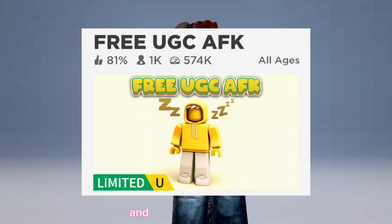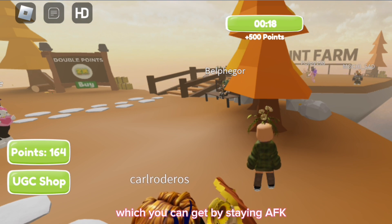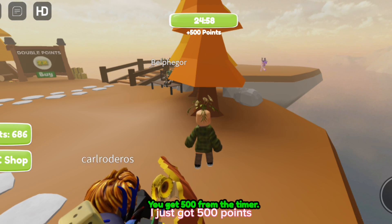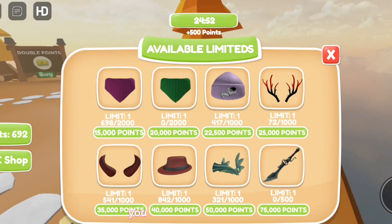Moving on to more free items which we can obtain in this game. To buy the items for free you need to collect in-game points, which you can get by staying AFK or even when this timer ends — I just got 500 points. You can also collect more points when you go across this bridge; they spawn every second. After you have enough points, you can buy these free items.